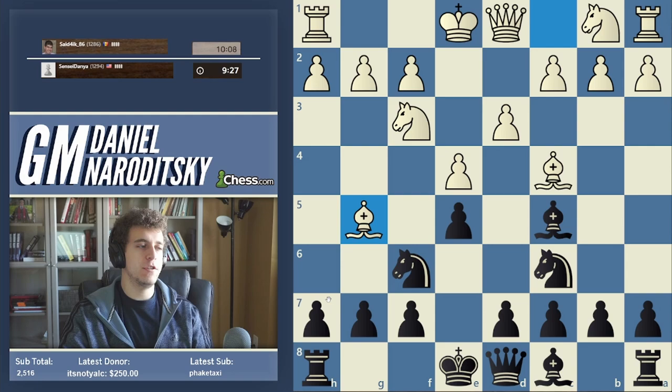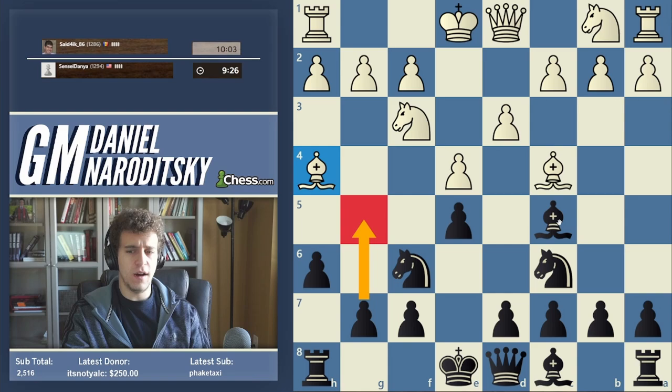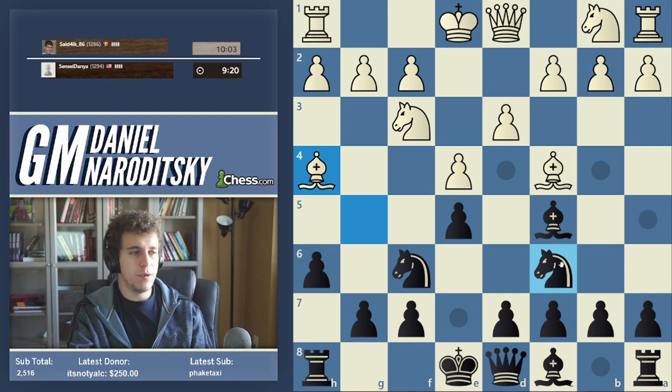In the Italian, I do like throwing in h6 for many reasons. h6 is just a very good move in Italian structures. And here, g5 is a valid option — this is one of the possible lines.